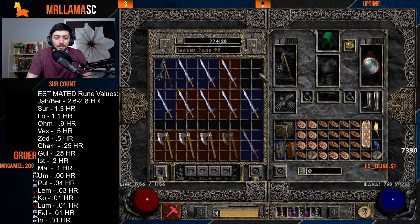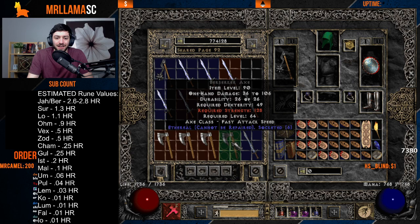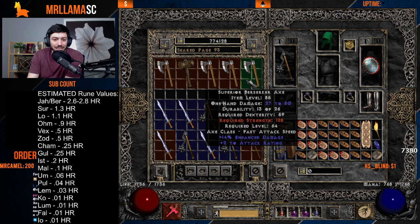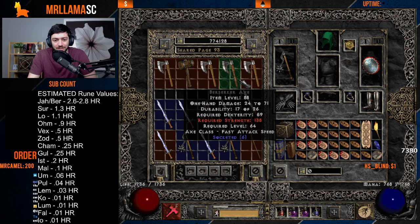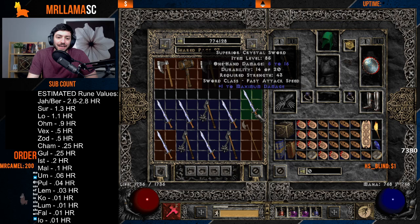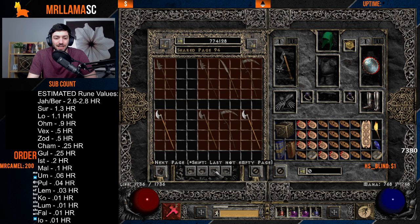People also love berserker axes — four, five, or six socket ethereal ones are perfect for Eth Breath of the Dying. A berserker axe with 14 ED and attack rating is very desirable for making Grief. You can see from my item collection what sorts of things get desired most.